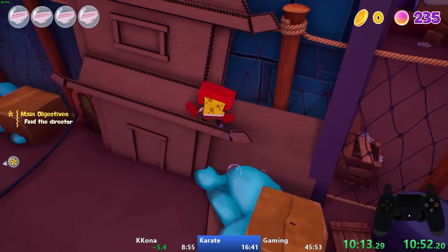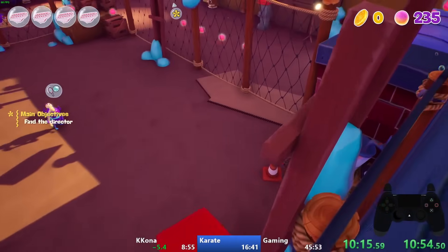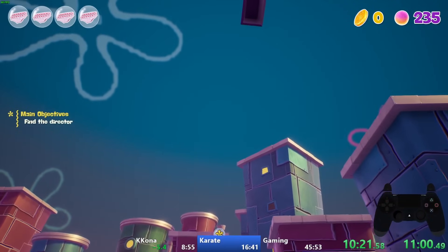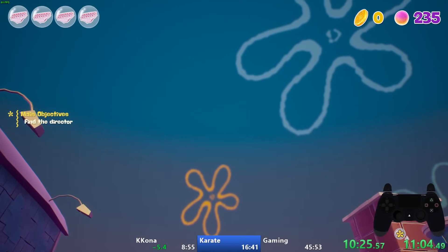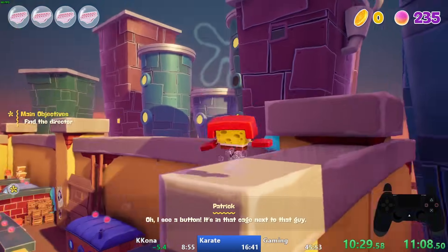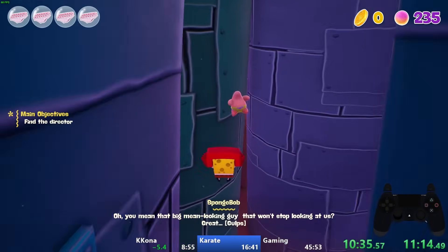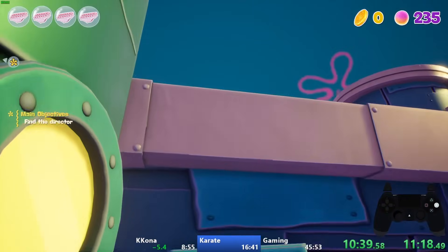This avoids a dialogue trigger and by hugging the wall I can also avoid an enemy encounter. I'll then climb up this beam and position the camera behind SpongeBob to perform a new type of float I'll call wall floats. Instead of pointing the camera up to get SpongeBob off screen, I use a wall instead. The benefit is I can get a lot more height from jumps before performing the float, since with the camera up SpongeBob would be in view. This gives me enough height to float onto this ledge.